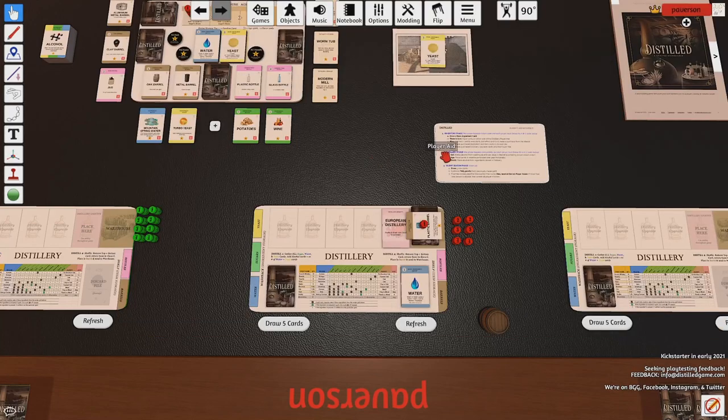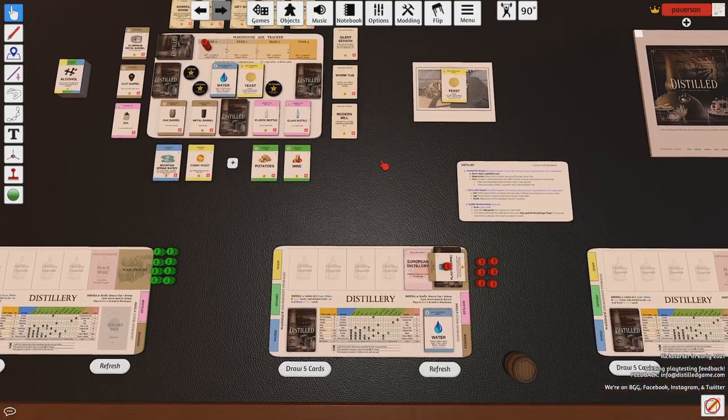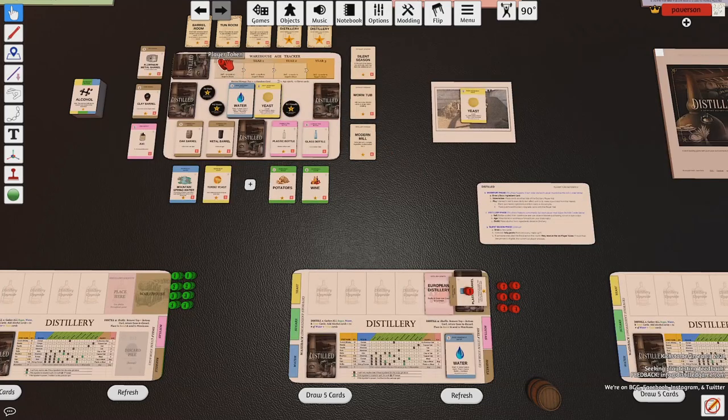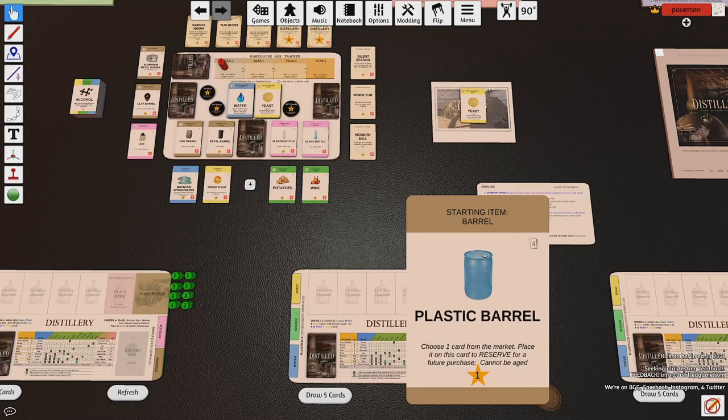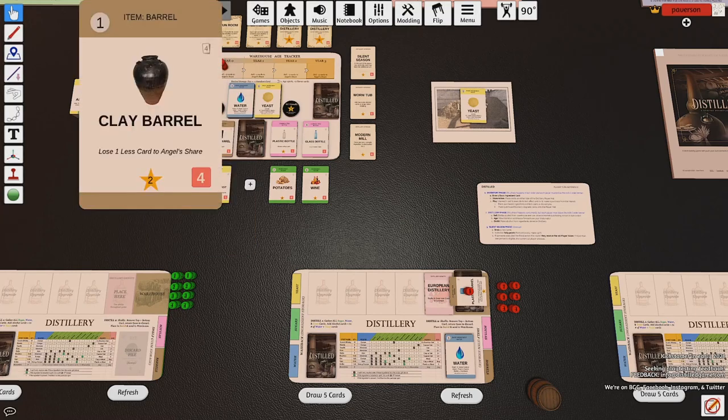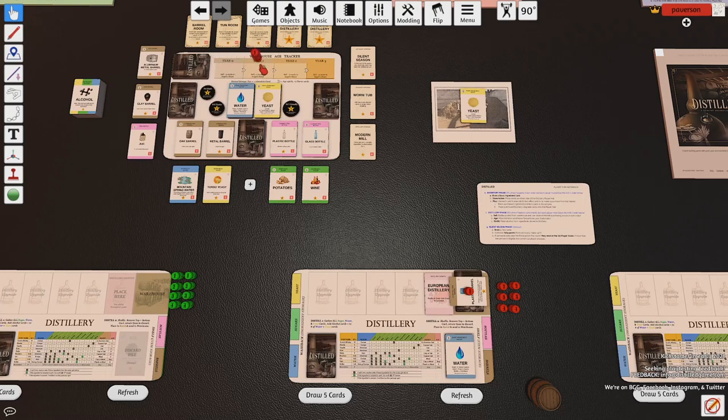Now I'll act like we've gone an entire round. I'm now in the distillery phase on the second round. I can't age my plastic barrel because plastic barrels aren't allowed to age. But to show you how aging works: if this were in an oak barrel or a clay barrel — a clay barrel can age — I would move this token along the track, then take two of these flavor cards without looking at them, place them on the deck, and put the barrel back down. I'm adding flavor blindly to the deck, which I'll shuffle together when I eventually sell.